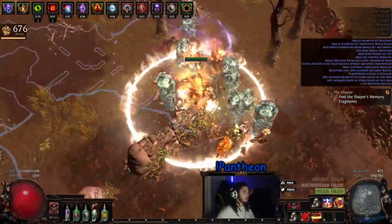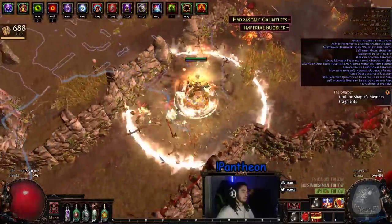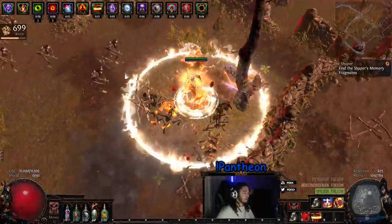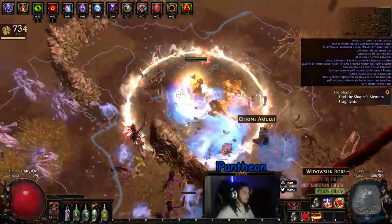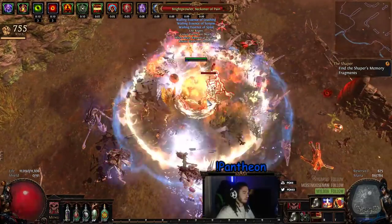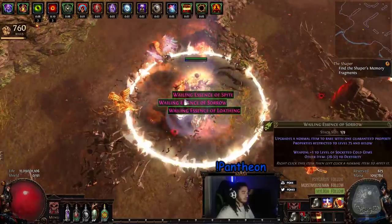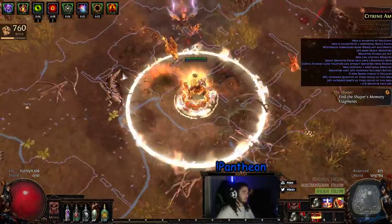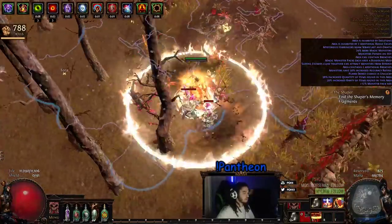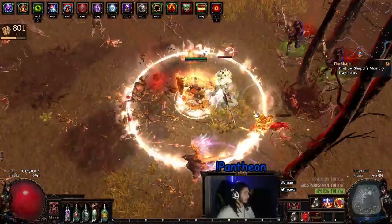One thing about Rampage that is kind of cool, but it's not really the intention of it, is you can actually count how many monsters are in your maps, which might sound odd to some of you guys, but it's a really good indication of understanding the density. Now granted, it's not really the most accurate, because you are going to have to do quite a few runs to get an accurate sample, and that's heavily modified by your map rolls along with Sextants. But I think it's still cool to just get a little bit of an idea of how many mobs you're honestly killing in your maps.